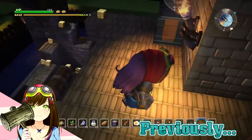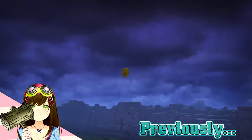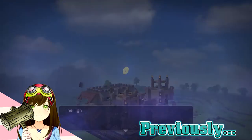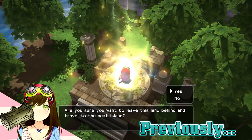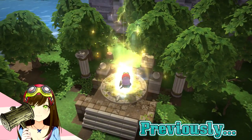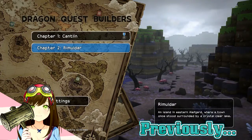Previously on Dragon Quest Builders - a coin is thrown into the sky to restore it to its former glory, the light returns to Cantlin, and after saying goodbye to Multiville and all the villagers, Chapter 2 has now been unlocked!